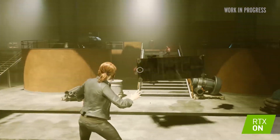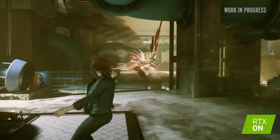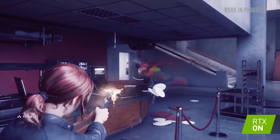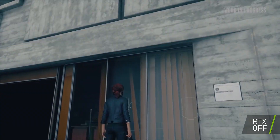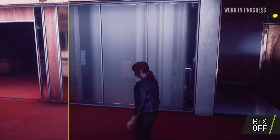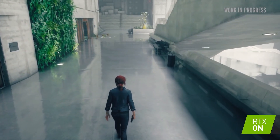Going back to the subject of ray tracing, Control is the first game that includes an expanded package of potential DXR features. There's improved diffuse lighting, softer and more realistic shadows, reflections, and transparent reflections — so when you're looking into a glass pane, you can see both through the window and real-time reflections of the world in front of it. You can choose to toggle any of the features individually or select one of two DXR presets. Medium only enables reflections and transparent reflections, while the high setting adds ray traced diffuse lighting, contact shadows and debris effects.